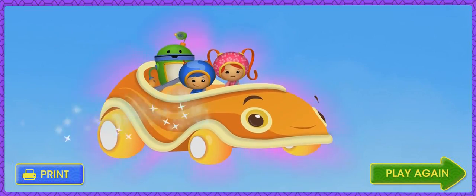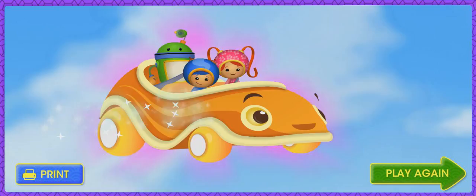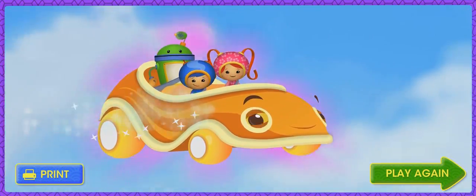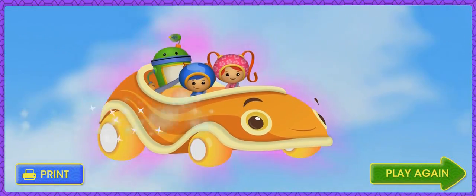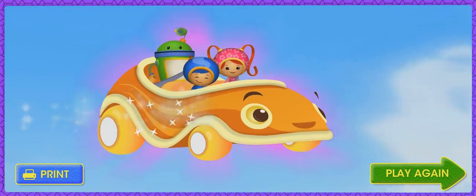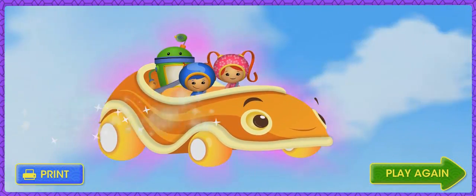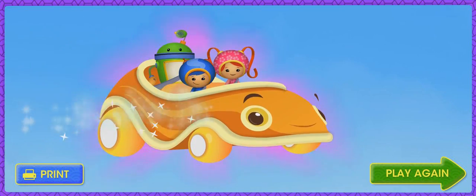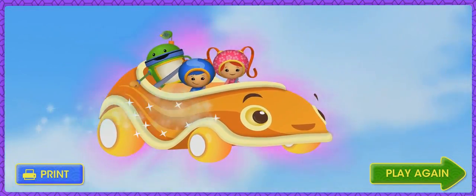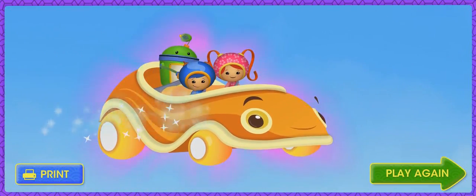Or click Play again to play again! Click Print to print your own Umikar paper model! Or click Play again to play again!